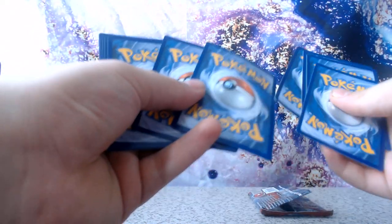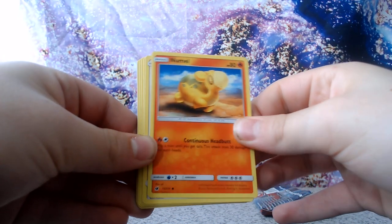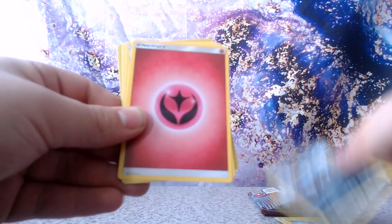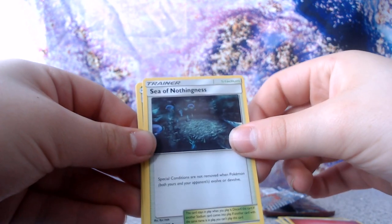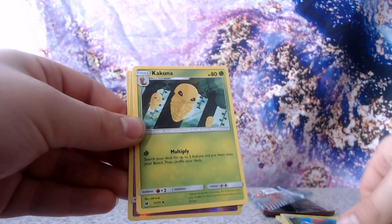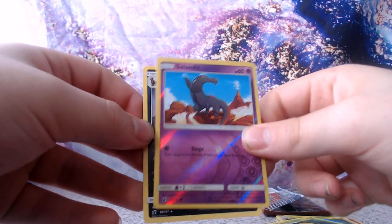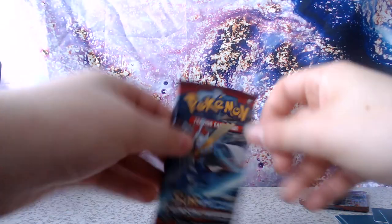Now let's move everything off to the side and start with our first pack. I don't really know too many of the Pokémon cards in this set because I haven't collected much. Okay, first pack: we have Numel, Starly, Skiddo, Pikachu, Houndour, Fairy Energy, Sea of Nothingness, Scollipede — not sure how to pronounce that — a Kakuna reverse holo, a Sandile, and the rare is a Houndoom non-holo. Pretty crappy pack to start off, but hopefully the next pack brings better luck.